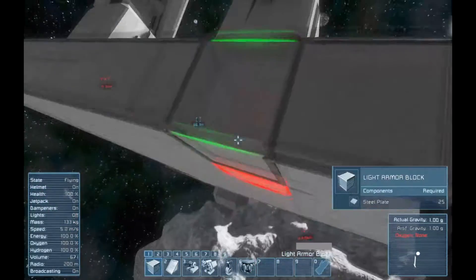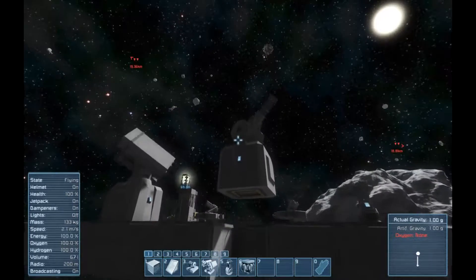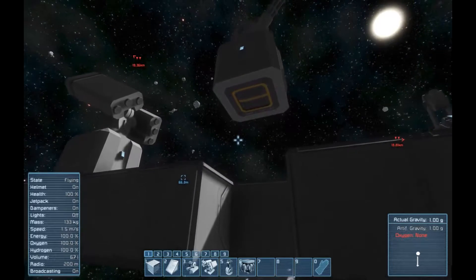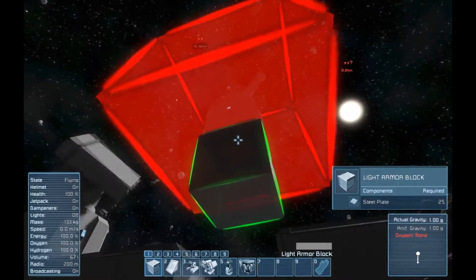You can pipe these up from underneath - you can see there's a door on the bottom, that's how you load them. These do have to be piped up in survival. In creative they'll shoot until they get blown up and you don't have to have ammo for them, but in survival you do have to build ammo and tube it up using conveyors.